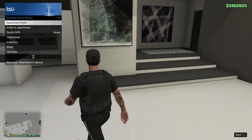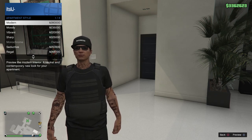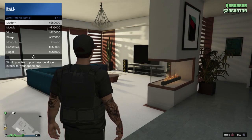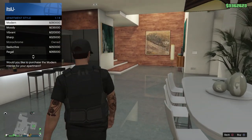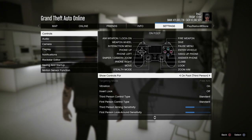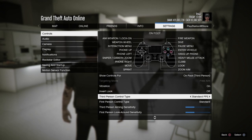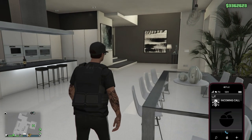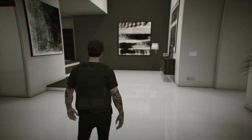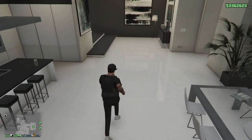From there, come out and go to apartment style, and change it to modern — or any one of them, it doesn't have to be modern. From here, click pause, go to settings, go to controls, go down to third person control type, and change it to Standard FPS — click right on the d-pad four times and you should be at Standard FPS. This lets you run with your left joystick.